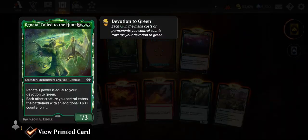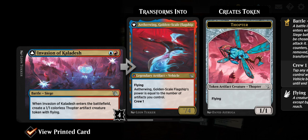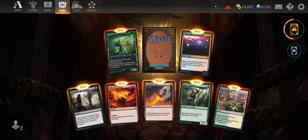Reynada Called to Hunt — older card. Invasion of Kaladesh — blue and red battle. When it enters the battlefield, create a 1/1 colorless Thopter artifact creature with flying. Then it transforms into Etherwing Goldenscale Flagship — beautiful art, flying, artifact vehicle, and its power equals the number of artifacts you control. Crew cost of one, so you can crew it with an Ornithopter. You could probably just blow up the invasion with burn spells.